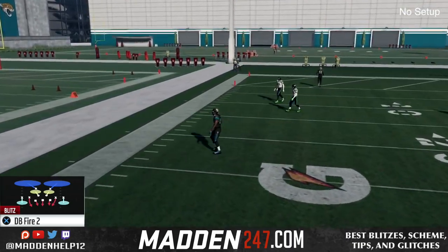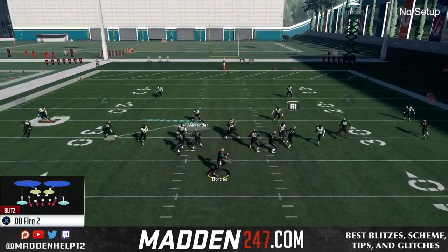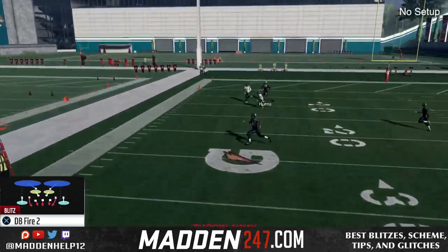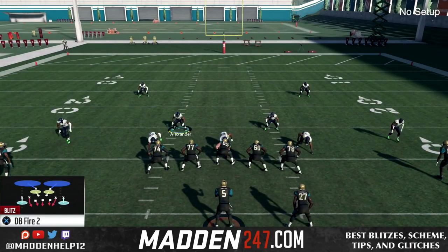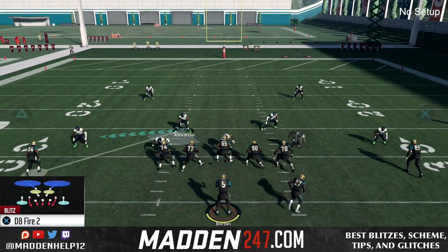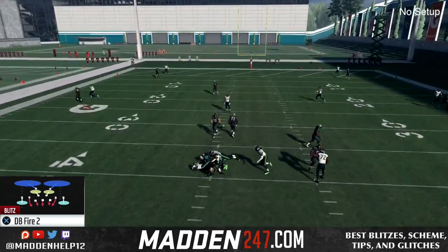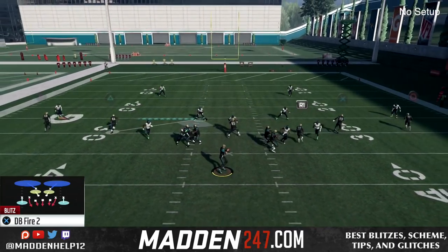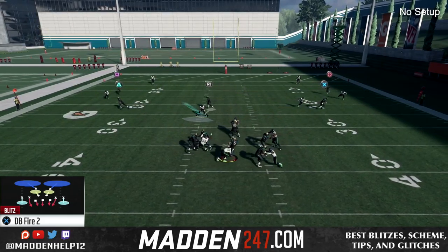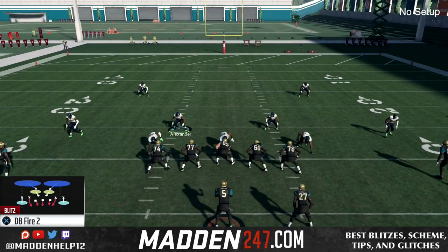But if you are a full access member, ebook owner, or a patron of mine, you will get the setup to make this play unblockable. This defense right here is probably the best defense in the game, especially after the patch — we're able to get gap heat from it and outside pressure. And it comes in with a blocked running back, slide protection, and ID the mic all at the same time when we set it up the correct way.